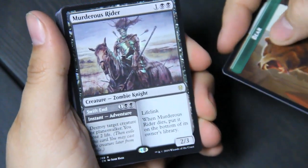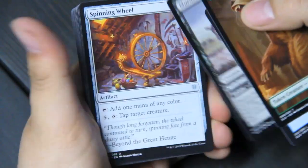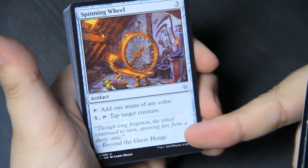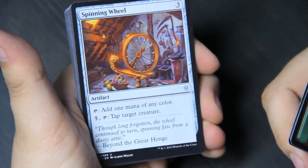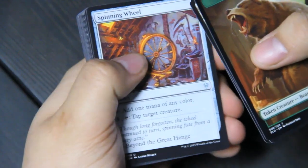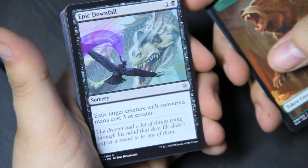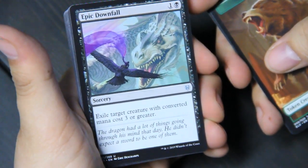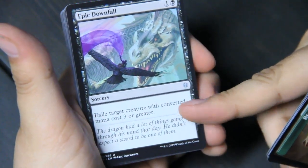Sort of between Camelot and Fairy Tales, there's lots of adventures — this is the special type of card in the set. Spinning Wheel: the long forgotten wheel continued to turn, spinning fate from a dusty attic. You can get some mana there. Epic Downfall — sorcery: exile target creature with converted mana cost of three or greater. So this is a cheap cost to get rid of something big. The dragon had a lot of things going through its mind that day — he didn't expect a sword to be one of them.